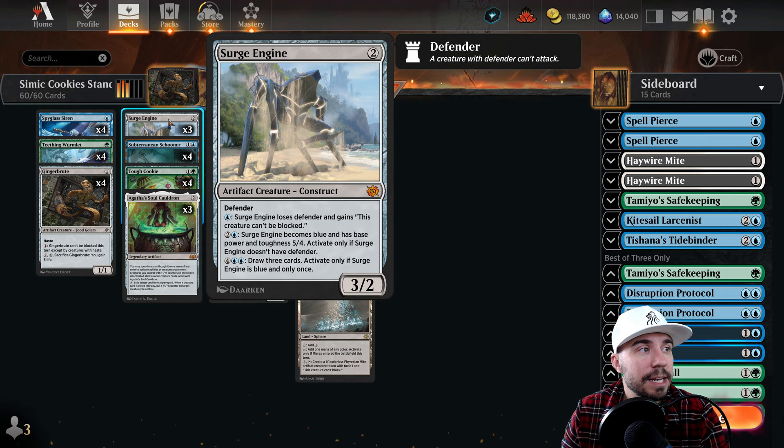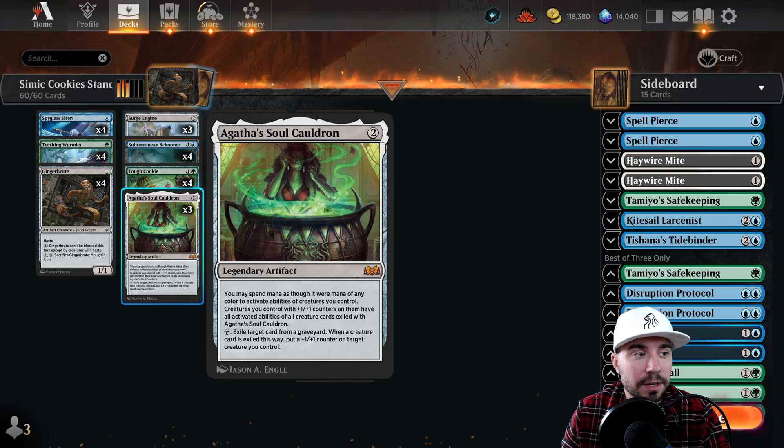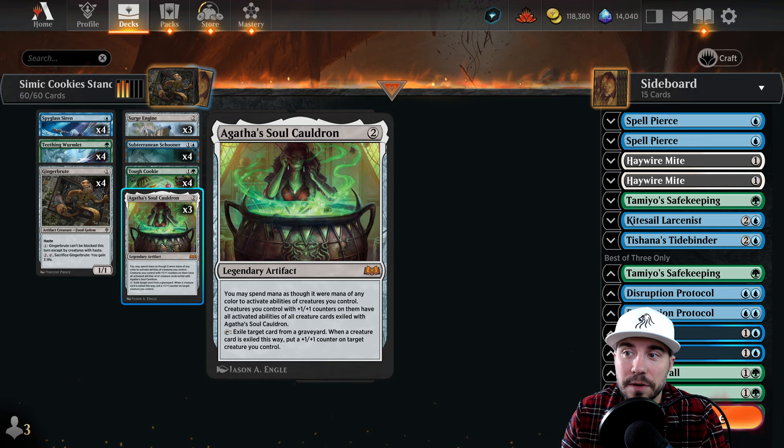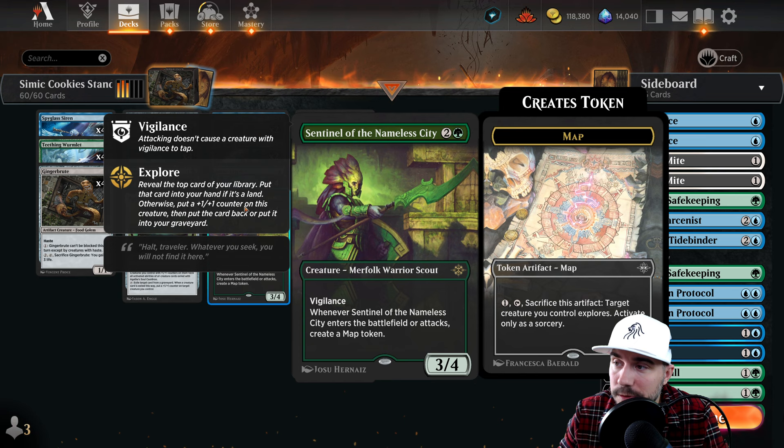Surge Engine really adds over time - again making it unblockable. Lots of power over time, and then Sentinel of the Nameless City constantly popping off more of those map tokens, giving you card advantage. Then good old Agatha's Soul Cauldron: you may spend mana as though it were mana of any color to activate abilities of creatures you control, and creatures with a +1/+1 counter on them have all activated abilities of all creature cards exiled with Agatha's Soul Cauldron. You exile creature cards from your graveyard and put a +1/+1 counter on a creature you control. Lots of power at a low curve of three.